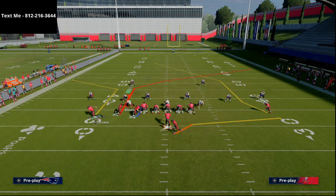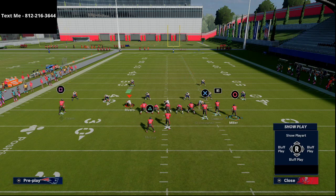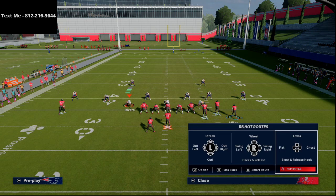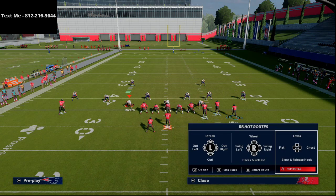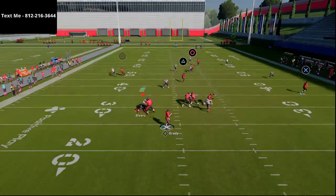I like to take Mike Evans and put him on a corner route, then flip the bunch — which keeps Evans on that corner out while Scotty Miller runs the deep skinny post. From there, I streak Chris Godwin, and for the running back I put him on a shoot flat route or a Texas pattern depending on what the defense has been doing. The Texas route pairs really well with a Titan flat route, and those Titan flat routes from gun bunch this year are really effective.